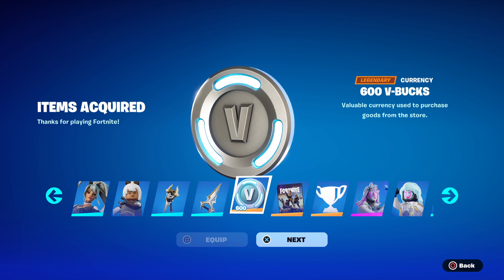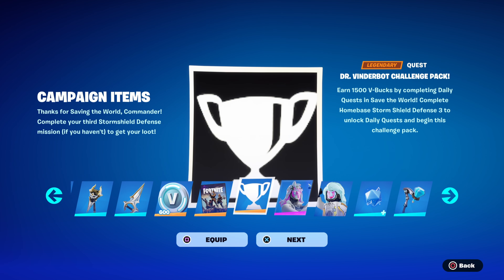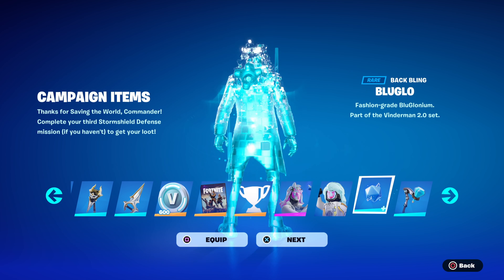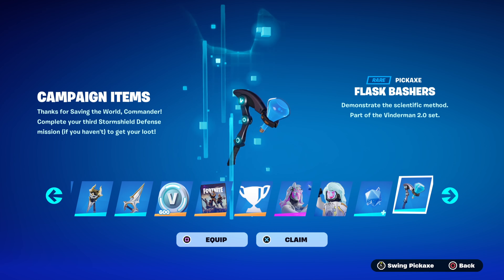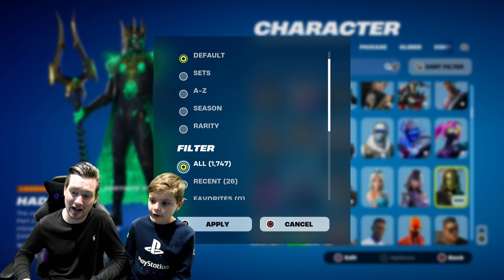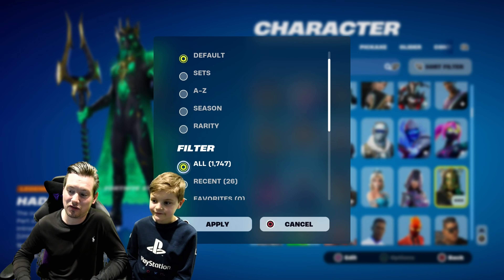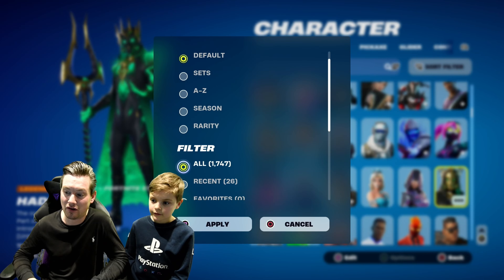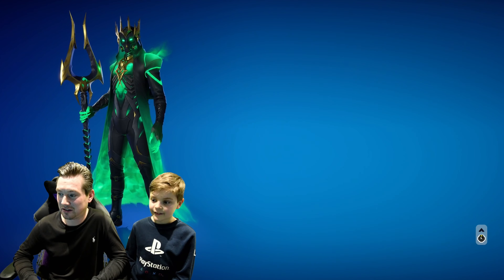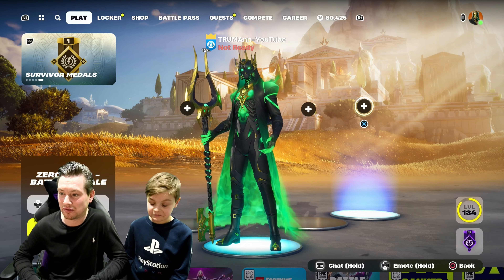Also, you can get yourself a fourth skin, and this skin you can actually get for free on PlayStation if you are subscribed to PlayStation Plus. So I'm actually going to be getting myself four new skins in this video today. If I go to my locker, let's check how many skins I've got right now - I've got a total of 1,747 skins. So when I buy these four new skins today, that will give me over 1,750. I am a big collector on Fortnite.